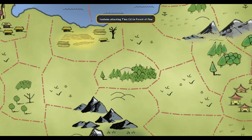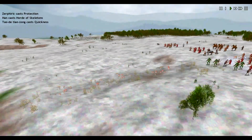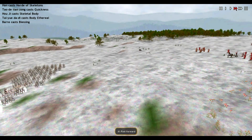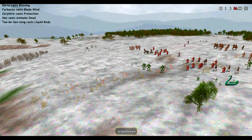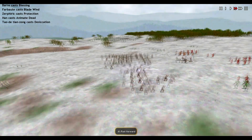They got a new prophet. Attack at Forest of Pine — hopefully we get this back. They have undead. What is this guy? This is Barre. I'm kind of tempted. There goes the Blade Wind — it didn't do crap. Definitely a good spell against Zabalba; I don't know how it'll work against TNCI.